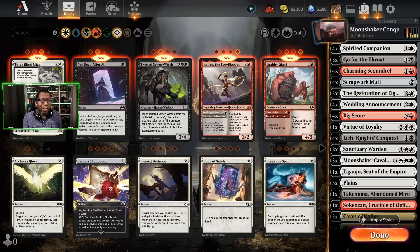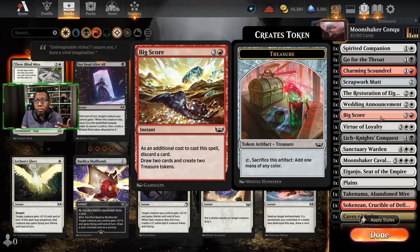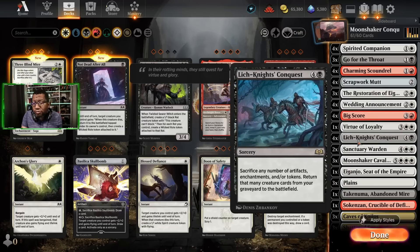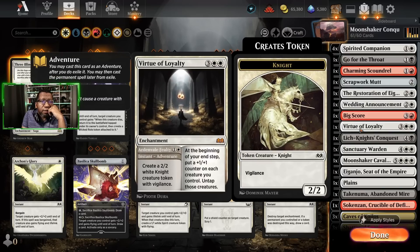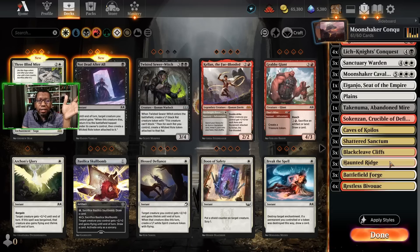This was really interesting because it felt like we almost needed more copies of Sanctuary Warden or Moonshaker Cavalier for this to work, but at the same time we also wanted more removal — it creates a weird push and pull, I don't know which way the deck needs to go. Virtue of Loyalty while cute doesn't do a lot in the early turns — we really want Spirited Companion, Scrap Mutt, and Charming Scoundrel so we can actually find our other parts. We need Scoundrels and Big Scores so we can make treasure to hard cast these things or sacrifice to Lich Knight's Conquest.